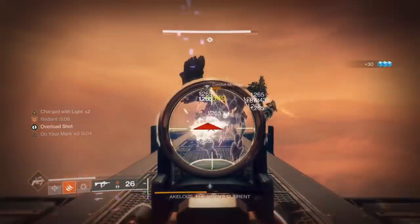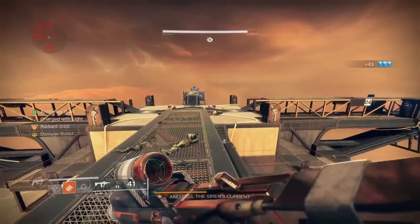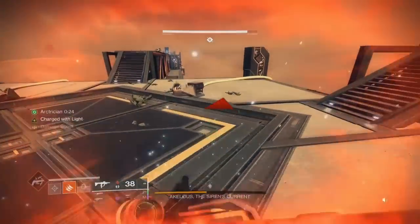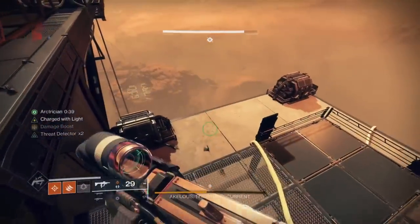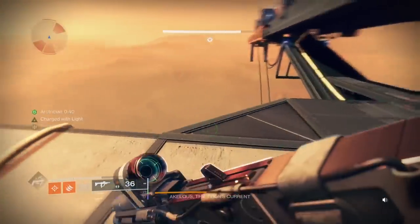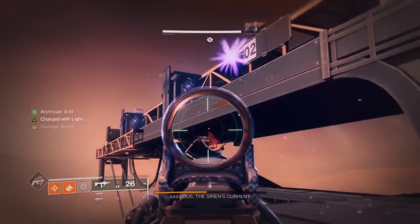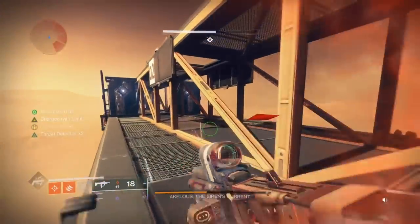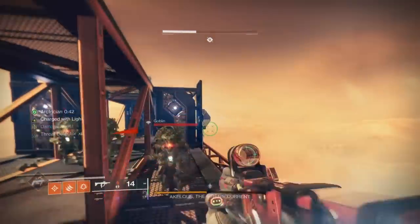Not everyone has Cataclysmic, so the next best bet I believe is Taipan. There is another Solar linear — Corsair's Wrath — which has High Impact Reserves, but its perk pool is outdated and needs updating. It is a decent linear but it needs new rolls. So it's rinse and repeat from here — this is a comfortable four-phase. With optimized damage you could three-phase even with Taipan if you shot the eyes quicker.